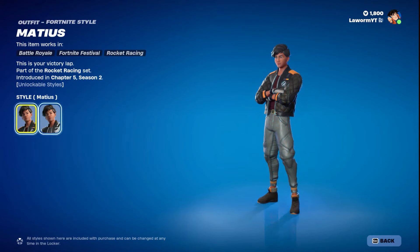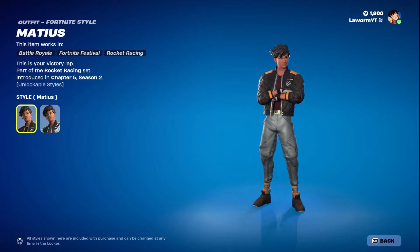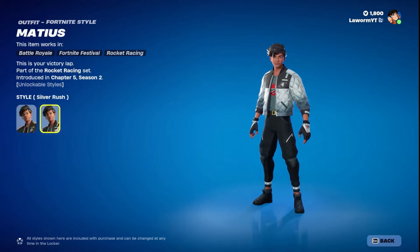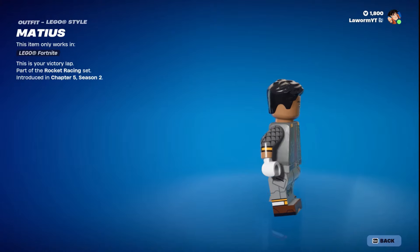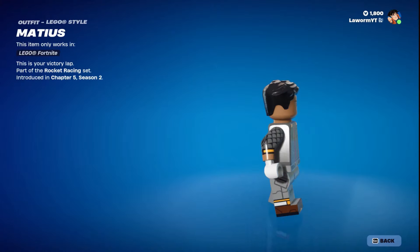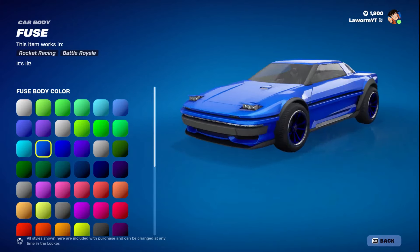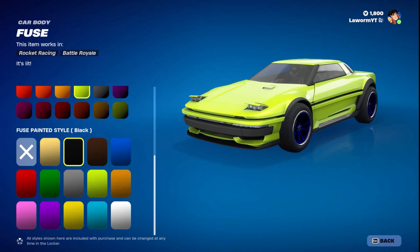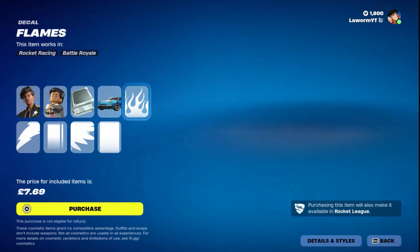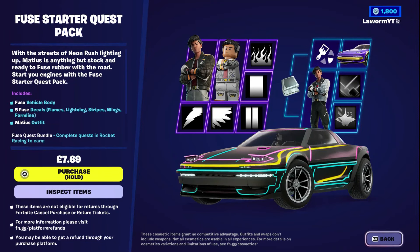In the pack you basically get a new skin called Matthias. He comes with two different styles, including a Lego version of the skin, and a brand new vehicle called Fuse. You can change the color of the body and customize the Fuse playing style as well. You also get six other add-on bits you can change the color of too. So you get a new skin and a car for $7.69.